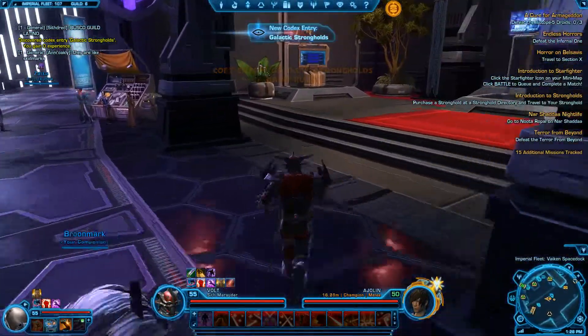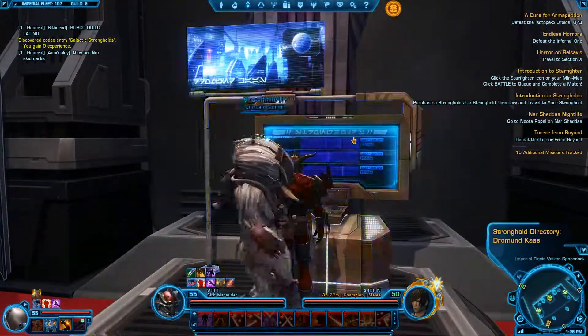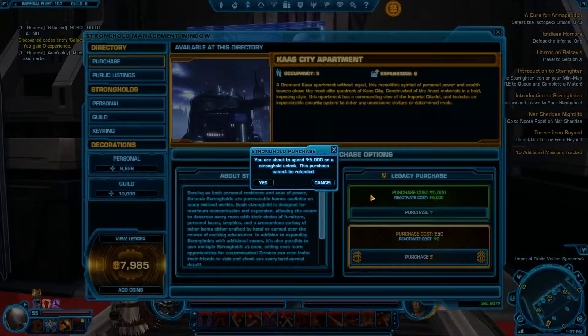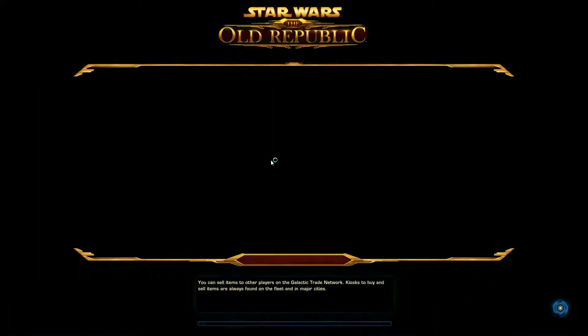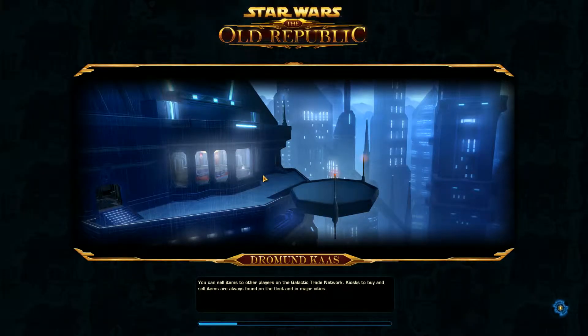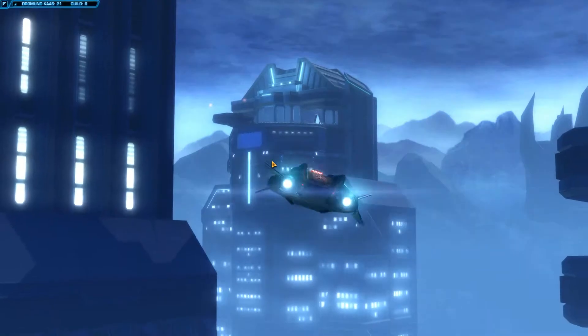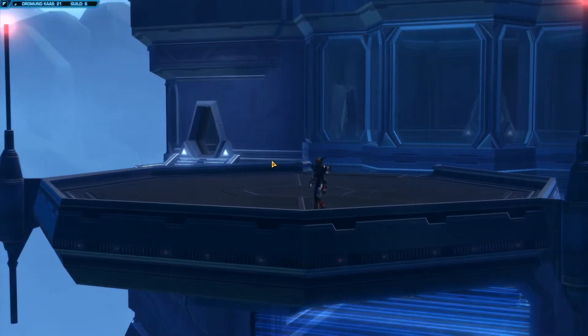I wasn't thinking and just skipped through the intro really quick. But basically what he was doing was selling you a vacation retreat home. Normally you come over to one of these locations and purchase the home you need. This one cost me 5,000 credits, which is really nothing — I've spent 80,000 credits repairing gear after a raid, so 5,000 credits is dirt cheap.